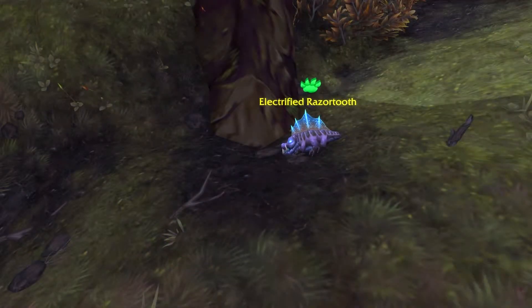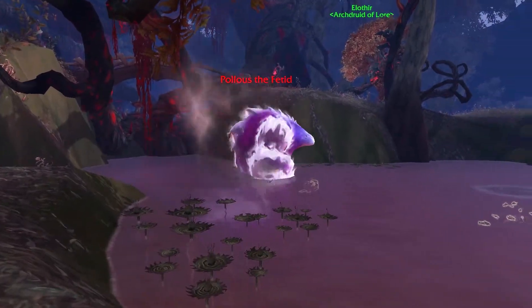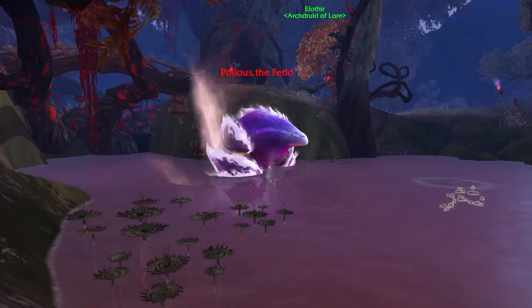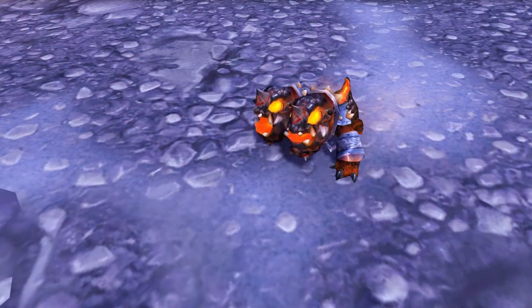For the elemental family battle with Sizzik you will need an Electrified Razor Tooth, a wild-caught pet from the Isle of Thunder in Pandaria; the Fetid Waveling, a drop from the rare Polus the Fetid in Val'sharah; and a Corehound Pup obtained from linking an authenticator to your account.